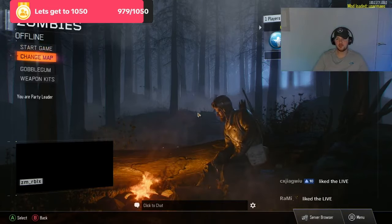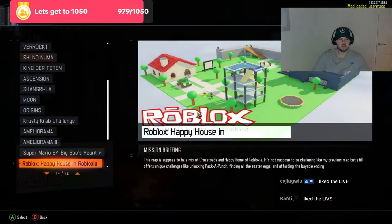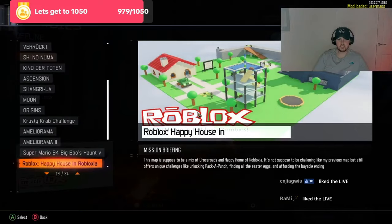Hey guys, it's Griffin and today we're going to be playing another custom zombie map in Black Ops 3. I think today we're just going to go for the Roblox Happy House in Roblox. We're going to set that map and it does say this is a map - it's a mix of Crossroads and Happy Home of Roblox.